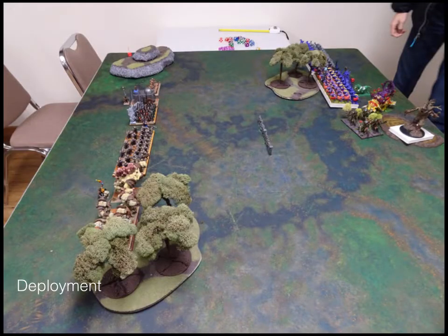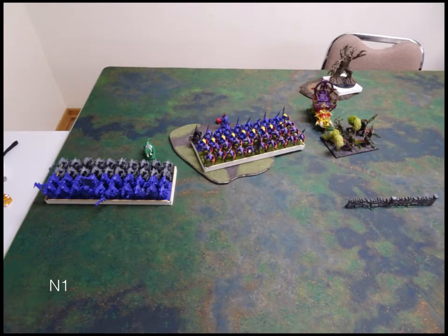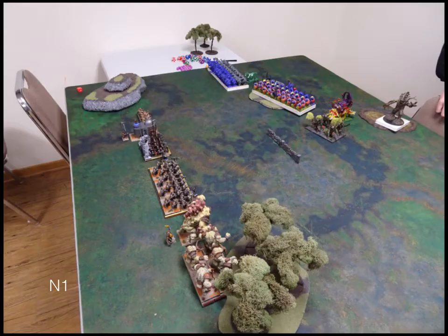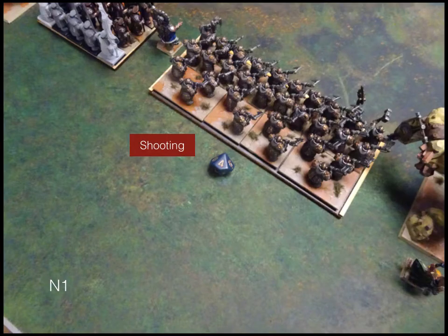Just an overview of deployment — I'm hardly using any of the board. Forces of Nature take Turn 1 and move up fairly cautiously, just redressing their line since we're a little bit offset. In the Shooting Phase, we get a good Surge action — we get Surged up to the fence — and then the Lightning Bolt monster opens up and does a bit of damage.